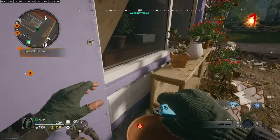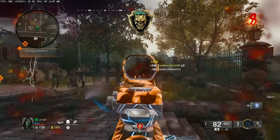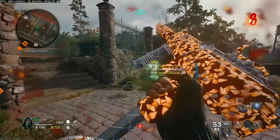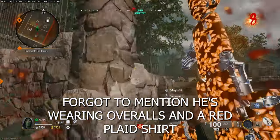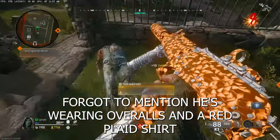You want to grab the water valve next to Speed Cola, and then after that you want to stay in the graveyard next to the church for about a round — maybe two if you're unlucky — and wait for the grave digger to spawn. He'll drop the key to the tool shed once you kill him.